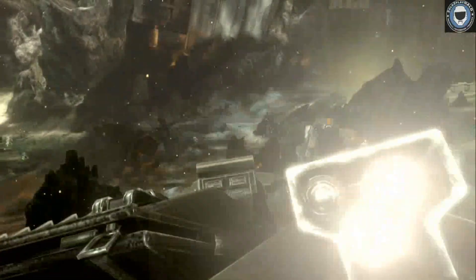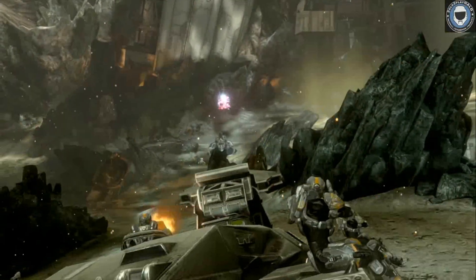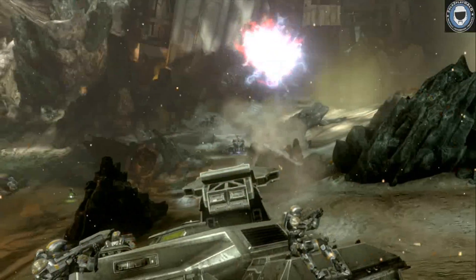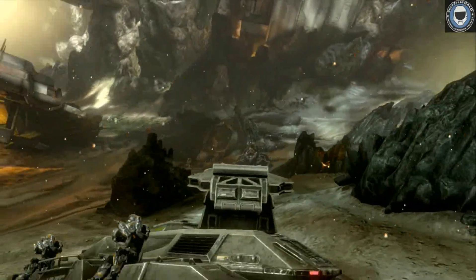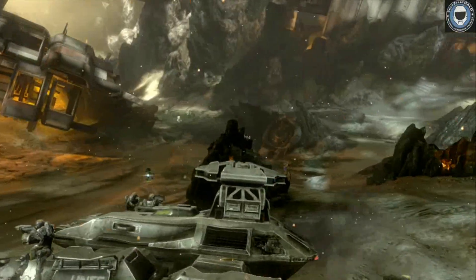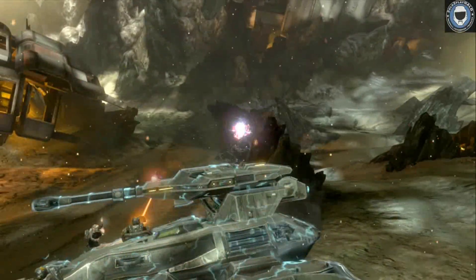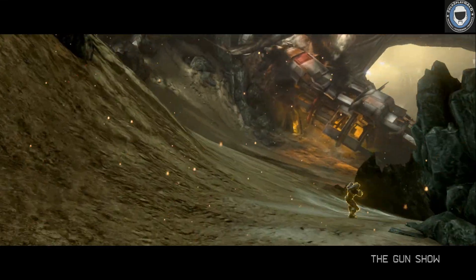Well there's a nice little skip thanks to Sliding Ghost that I want to walk you through here. Basically what you're going to do is when you come out of the black scene on Charlie, instead of going to the tank, run to the left like this.